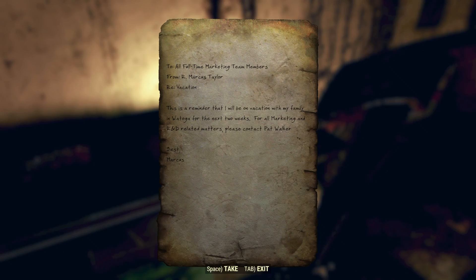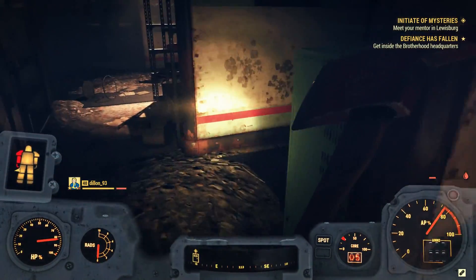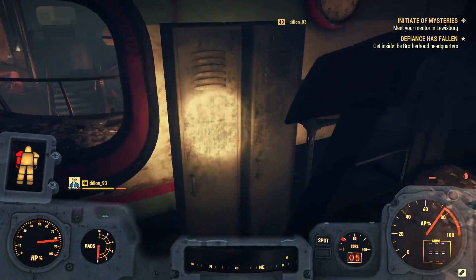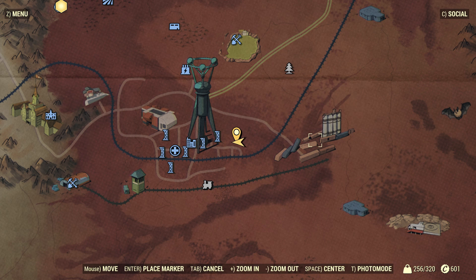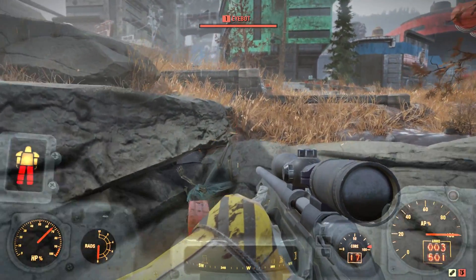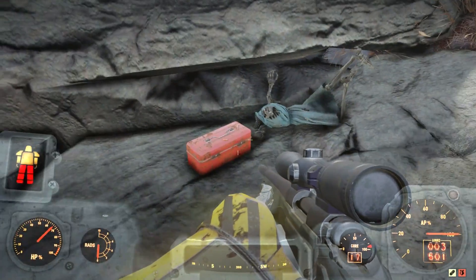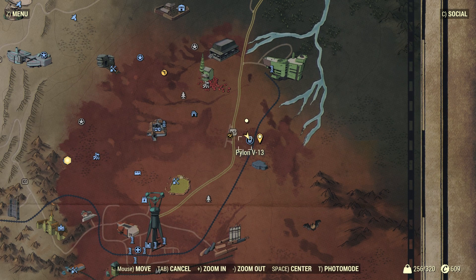Now we have two locations: Sutton and Watoga. I spent hours following these leads and didn't come up with any of the keys, which is why credit goes to Jimbot70. If you head over to Watoga and stand in the exact location shown on the map, you'll find a toolbox with a body next to it on the ground. The toolbox is locked, so to get the key you need to head to another location known as Pylon V13.